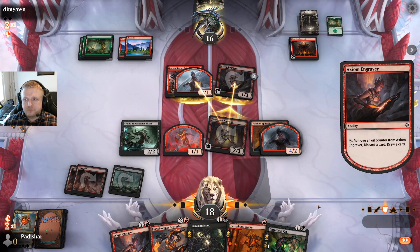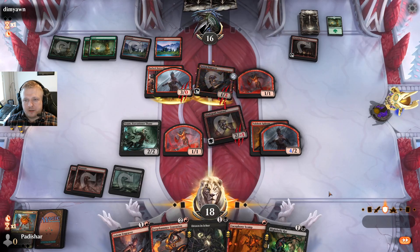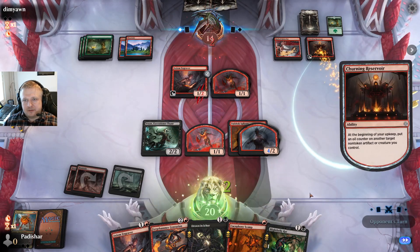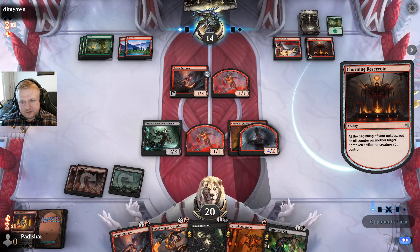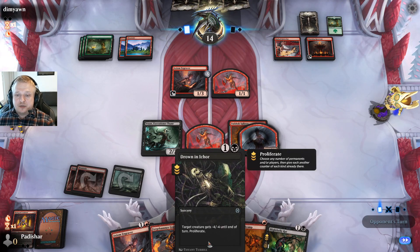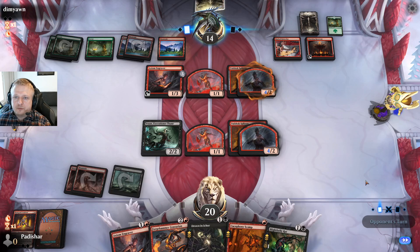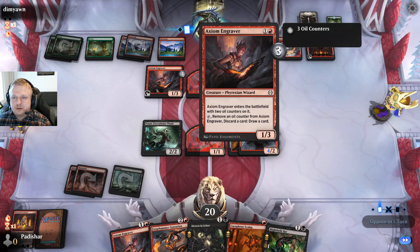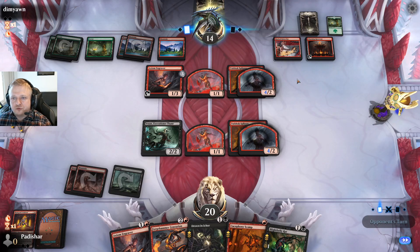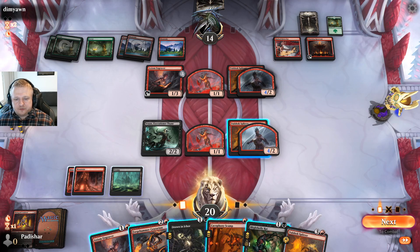Now my 4/2 is going to require something extra in addition to the 1/1. The Run has done a lot of work here. They do have an infinite supply. At some point I might use Drowning Icor on the Engraver, but I feel there'll be a better target. Actually, the Engraver is the card I need to get rid of — it's allowing them to get those 2/1s every turn for two mana. Another Splitter which I can no longer cast because I lost my Aspirant.